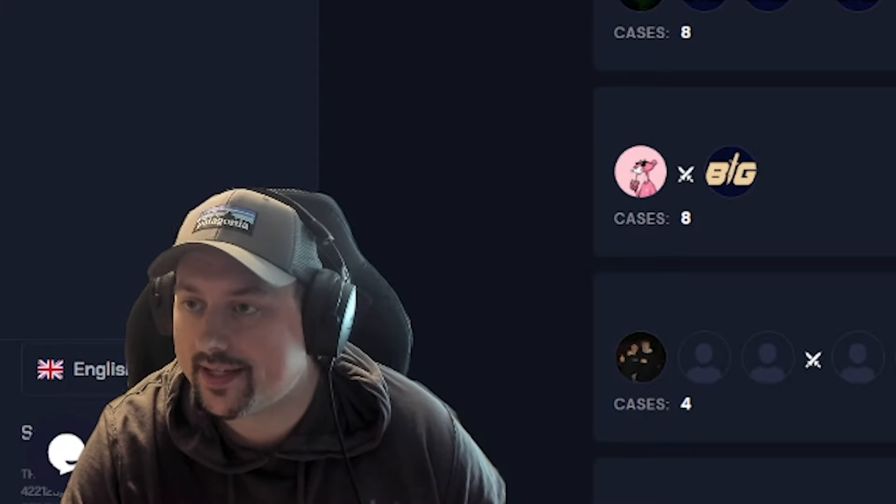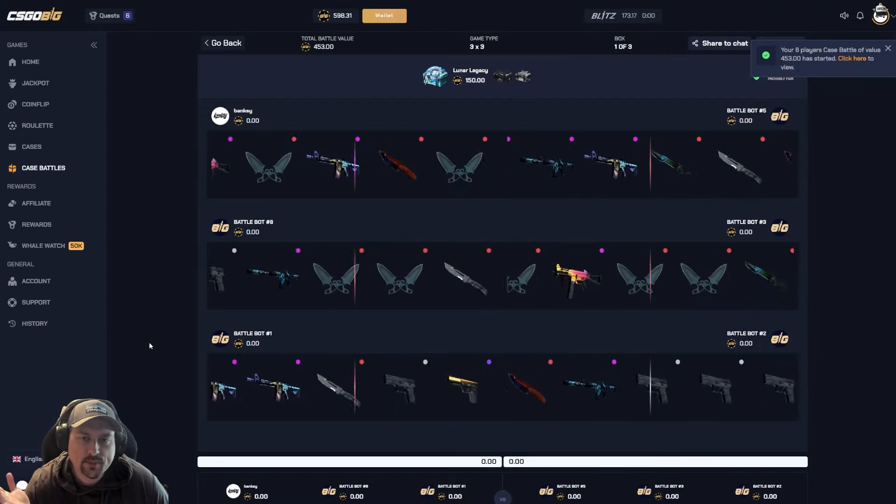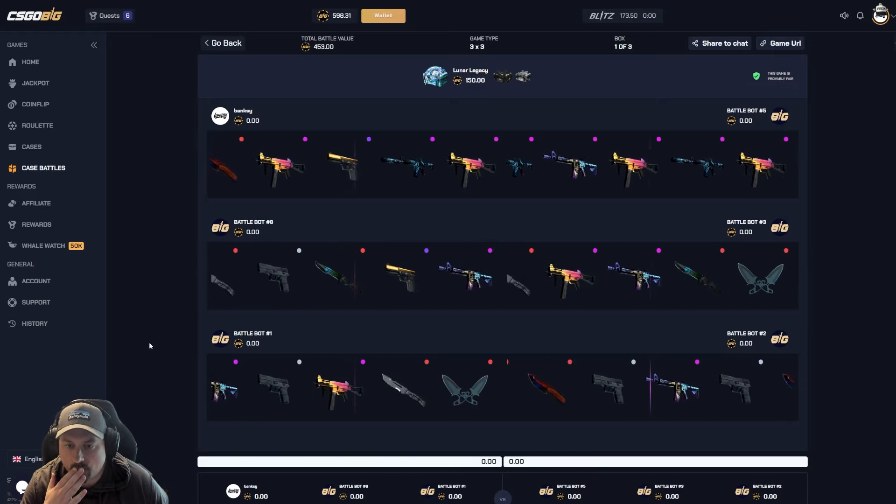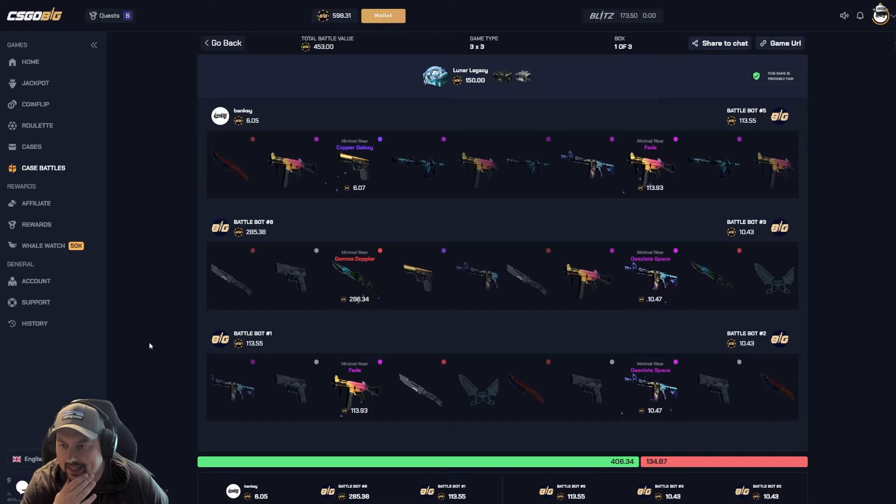The comeback we made is pretty darn good. That was a sick pull. Come on, it's Boomer's turn — let the Boomer shine. This is our first video, we gotta pop off a little bit! Okay, little gamma doppler action — 286, nice. Decent lead, come on, big spin left side!